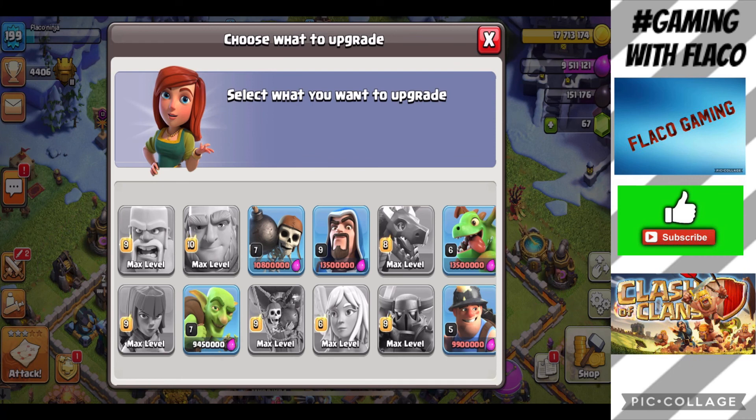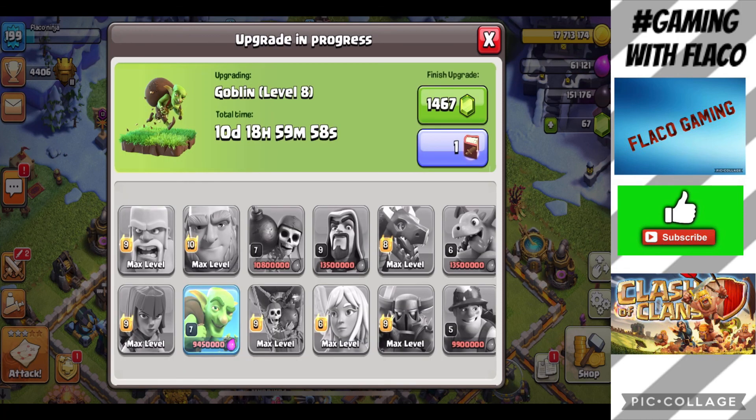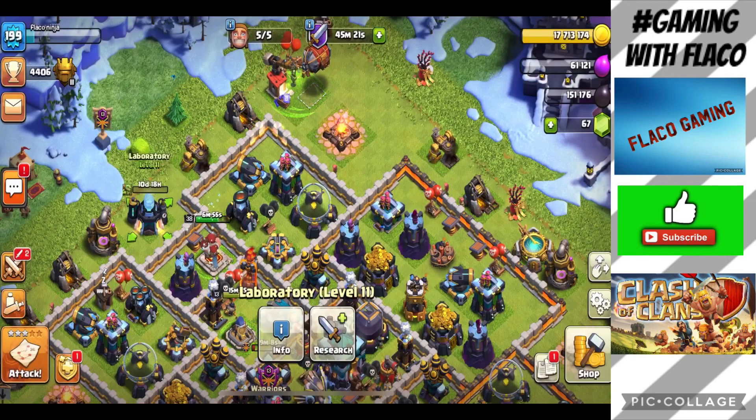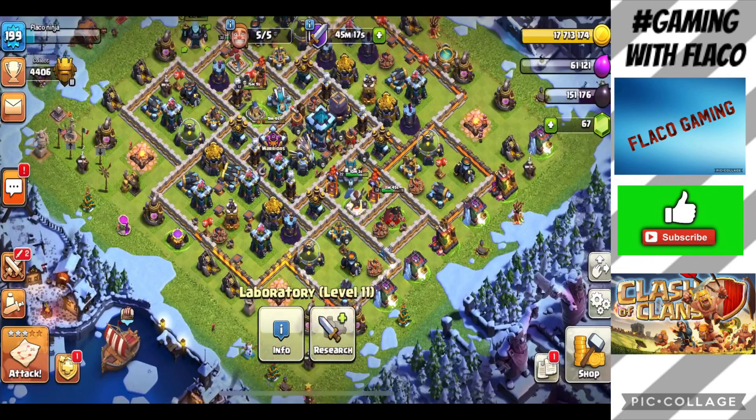Since we didn't have enough elixir earlier to upgrade, we had to do it a bit late in the video. Let's go ahead and upgrade the golem to max level — three, two, one, there you go! I also got a Book of Fighting. I think I'll save it for a troop I really use. Okay, with that said, let's get into the main event.